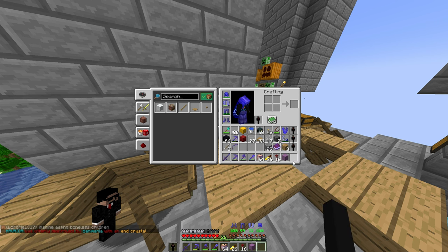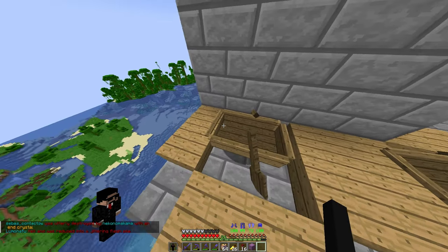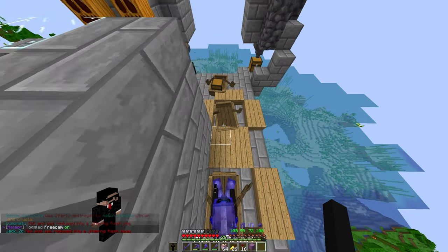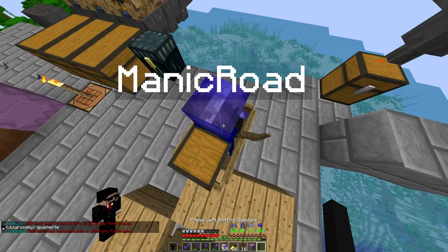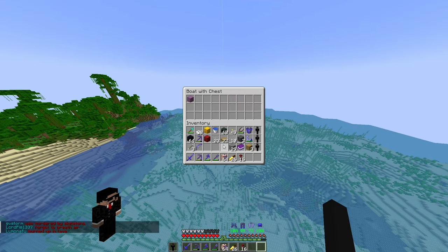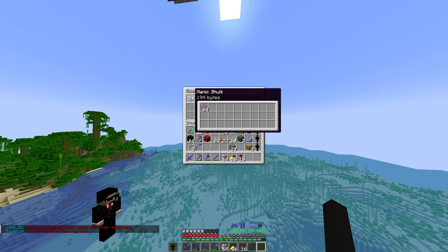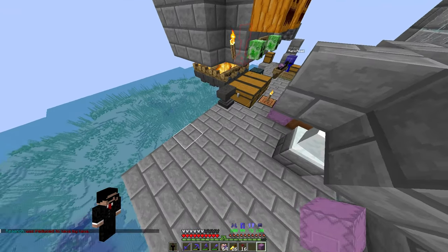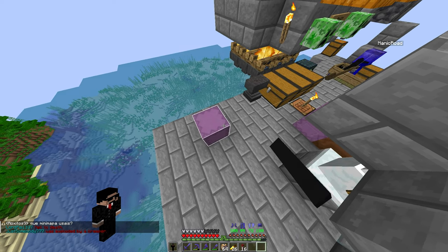Make sure your offhand has nothing in it, and make sure the item is in your ninth slot as well. What we're going to do is get in this boat, free cam over to the next one. While in free cam, open up your inventory, stick the shulker in there and also stick the dupe book in there. Close out of your inventory, open it back up, take out the shulker you want to dupe, and attempt to place it. This is going to glitch your shulker.